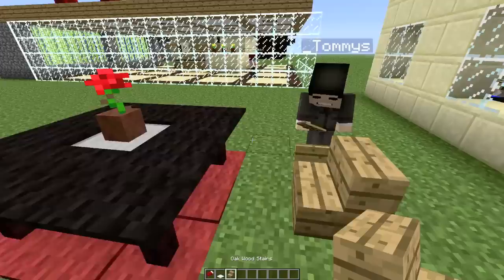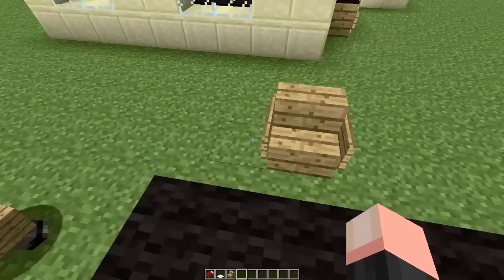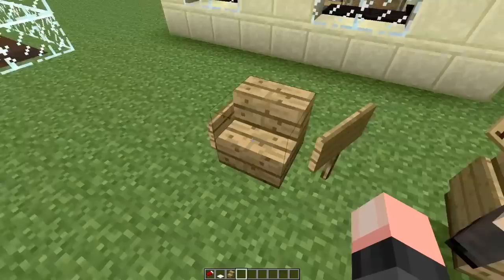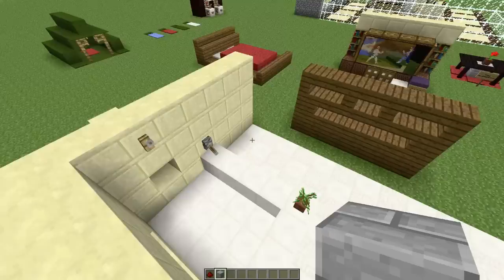Chairs — fully functional. To build a chair, all you need is one wooden stair and a sign on each side. You can even write on the sign — fully customizable. And that is how to make fully functional furniture in Vanilla Minecraft without the use of any mods or downloads. I hope you guys enjoyed the video — if you did, make sure to leave a like. If you're new to the channel, subscribe to see more upcoming Minecraft videos. Thanks for watching. Bye, guys!